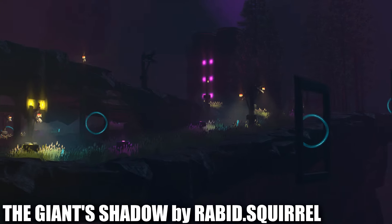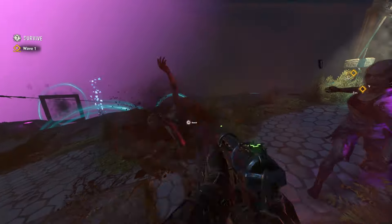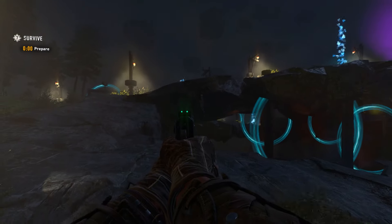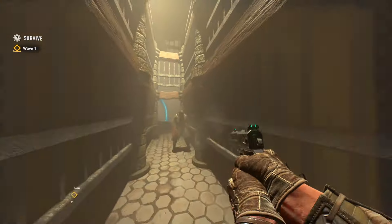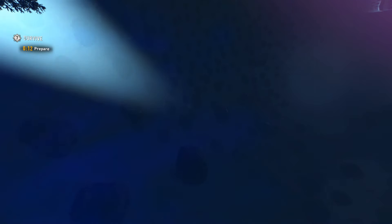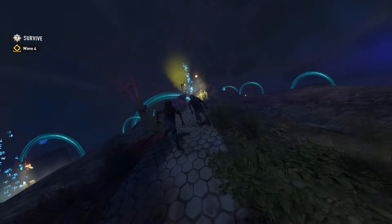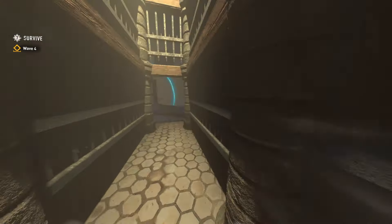Starting with my favorite: The Giant's Shadow by Rabid Squirrel is a round-based mode in a galaxy setting, and it's very well done. Your main goal is to run around and collect guns, defeating each round of zombies and progressing. Each round gets more and more intense. It's the vibe that really brings this thing all together — you have an asteroid field all around you, stars shooting down. It's pretty crazy but very cool and unique; there's really nothing else like it in Dying Light 2.